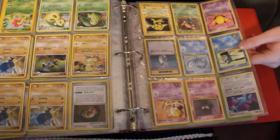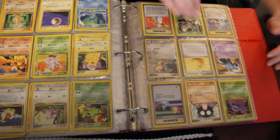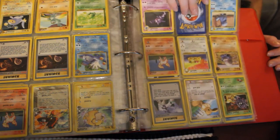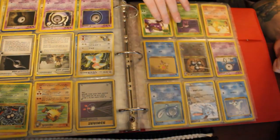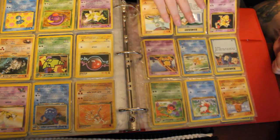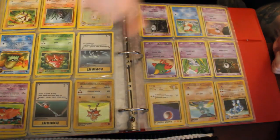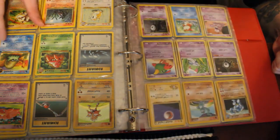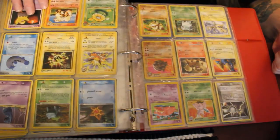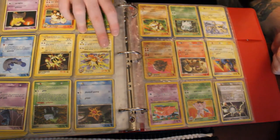Salamence Holographic. Electabuzz. Kingdra. There's a lot of trainer cards here, and a lot of random little ones. Magneton Holographic. Hitmonchan Holographic. First edition Ampharos. Holographic Ampharos. Electabuzz — it's a promo card. That's also Jolteon.